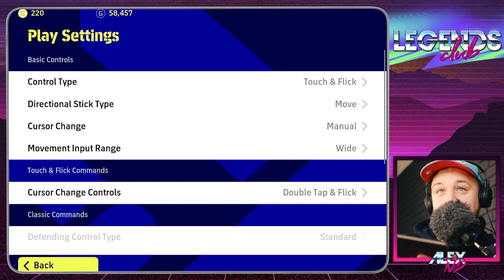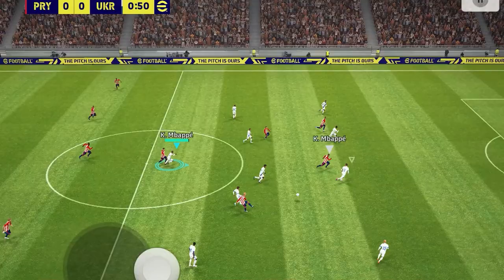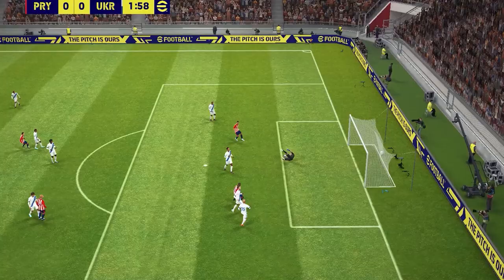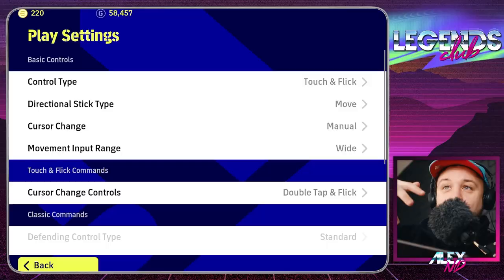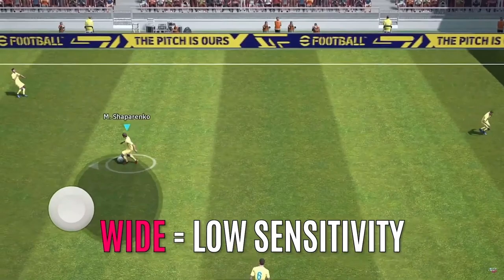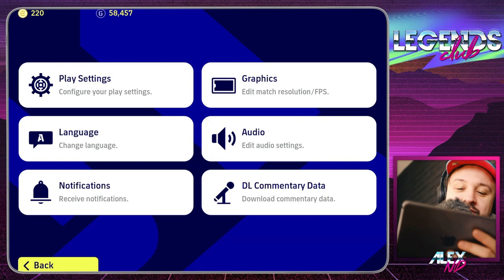For me I'm playing on tablet, so I'm fine with move. When it comes to cursor change, I think manual works best for people who want more control over their players — that's only about the defense. When you want to switch to a defender in a scenario where there's a long ball or you need to cover a zone, you use manual so you can fully control the player. For movement input range, I set it to wide because I have much more flexibility when turning around with my player with the ball.